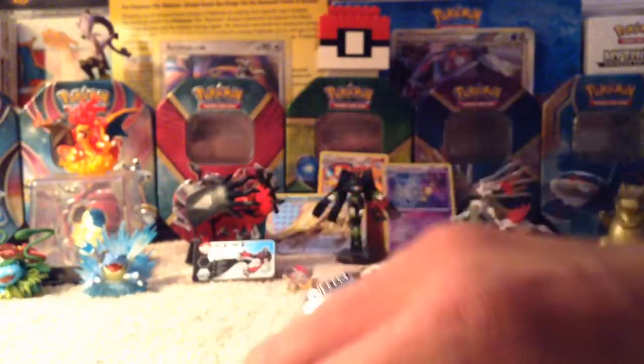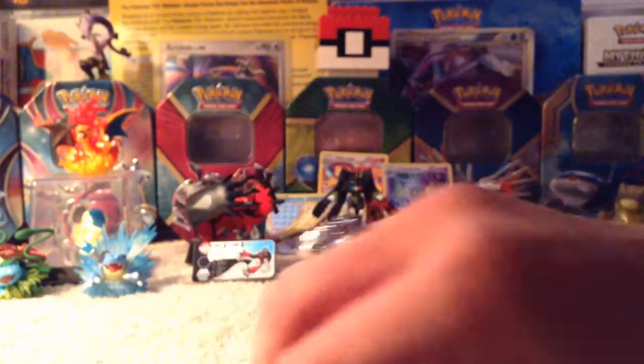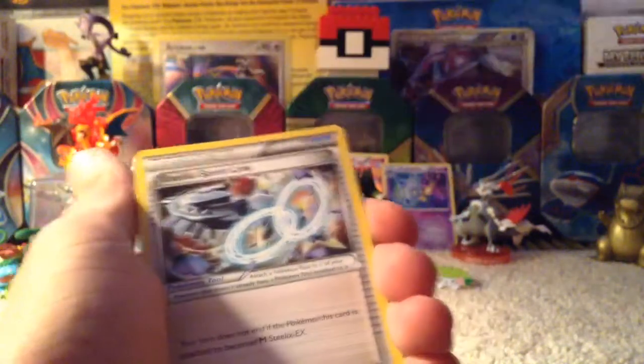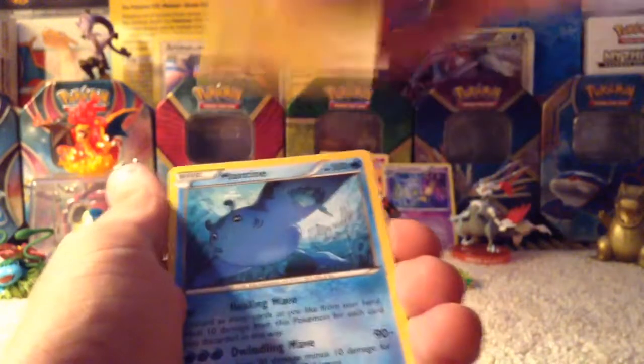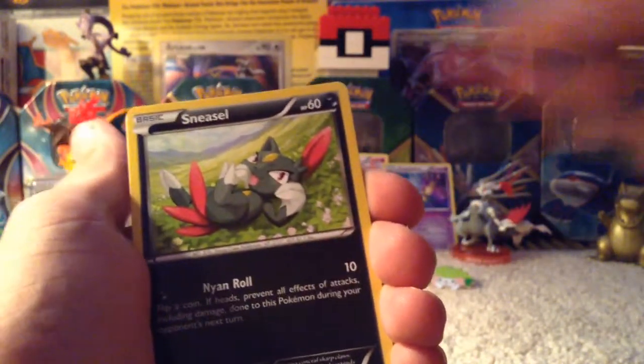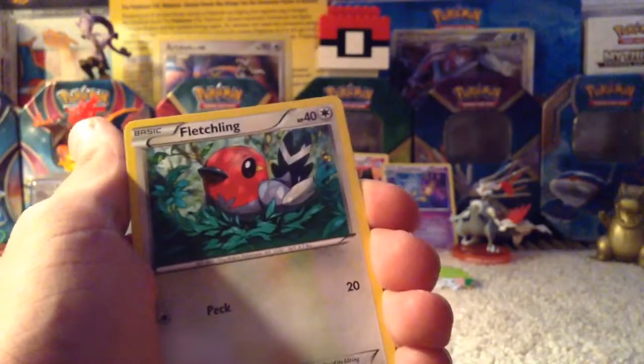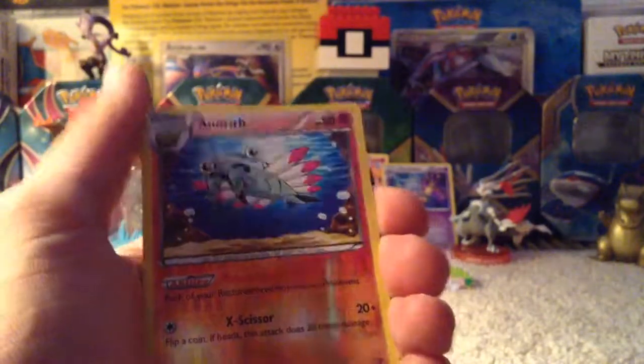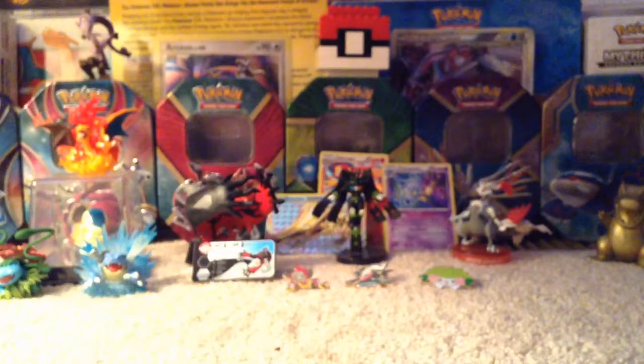Alright, pack number eight — fourth to last, opened very nicely. We have Shield On, Steel Spirit Link, Flaaffy, Mantine, Sneasel, Hoppip, Fletchling, Clauncher, an Anorith Reverse, and our eighth rare is a Yanmega — which is another BREAK in this set. So many regular rares. This set has not been treating me well at all.